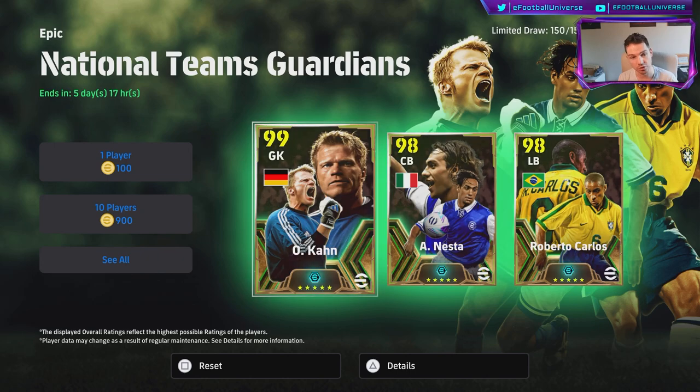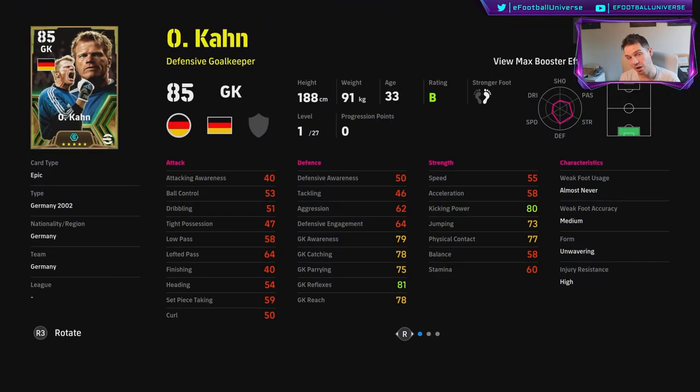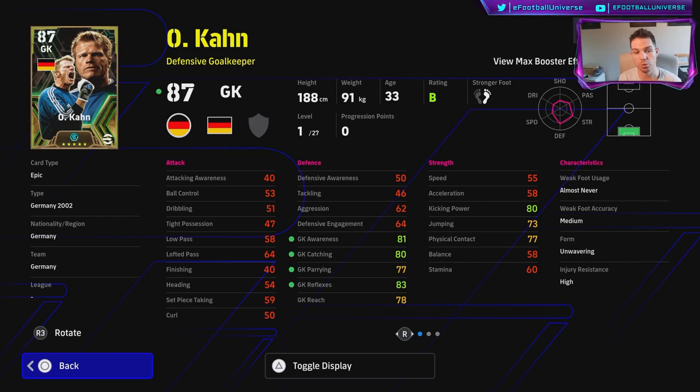The real draws are Oliver Kahn boosted, Nesta boosted, and Roberto Carlos boosted. I have a free version of Oliver Kahn from the eFootball points store, but this boosted version looks insane. Without even training him up, he's got 27 levels to go — he's going to have 83 goalkeeper reflexes and 81 goalkeeper awareness. The booster also lets you pop extra stats into areas you normally wouldn't, like jump for a tall keeper.